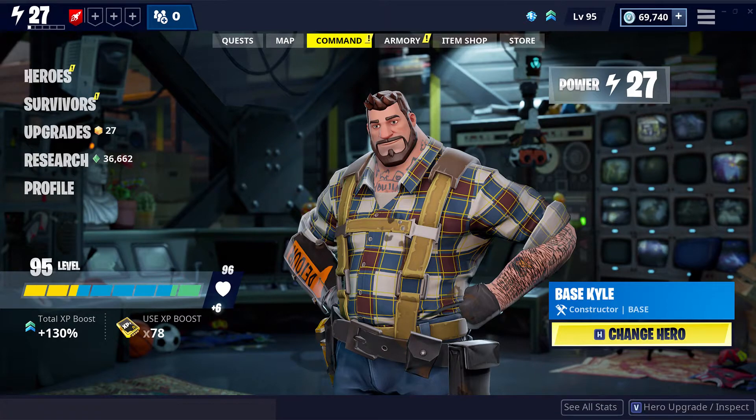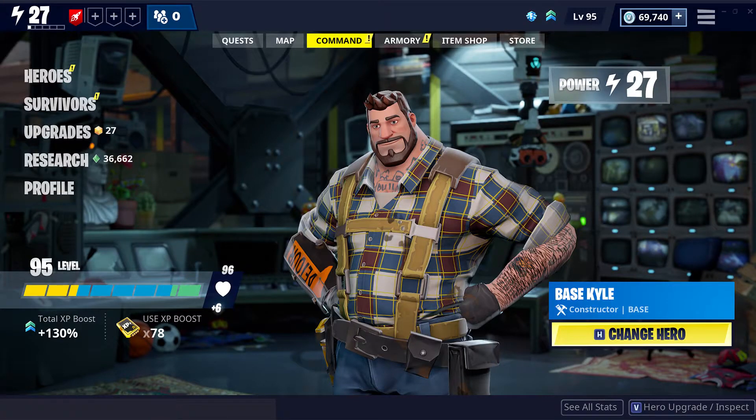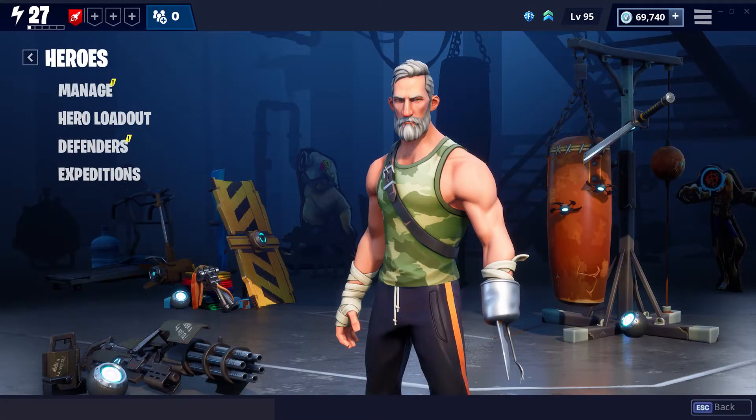This screen looks pretty interesting — there's no more home base power, now it's just straight up power shown in the top right corner. XP boost information is also visible on this screen with a shortcut to activating boost. This is going to show you an overview of your hero and let you access your other options. It actually looks pretty cool and refreshing, like they've actually been working on this.